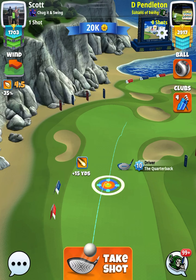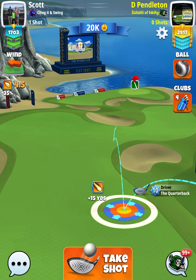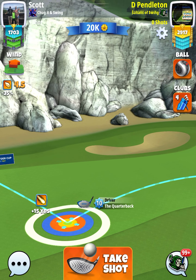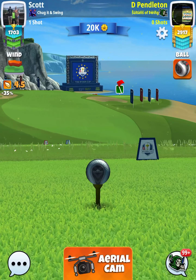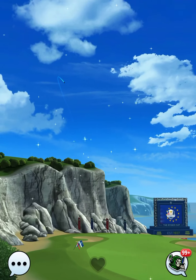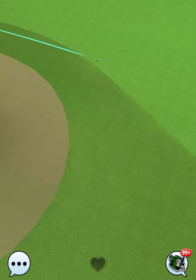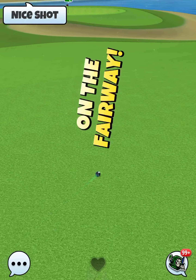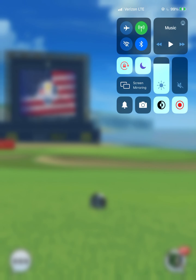The first two shots of this hole are both at 20% elevation. For the drive with the quarterback, we're going to put our white ring right up on the rough line with the ball guideline going to the sand. We're using full top spin and full right spin. It's important that you push back up after adjusting your rings to get full power back. I'm using full curl but not full overpower. We hit this one 376 yards, and that's going to bring us into shot number two.